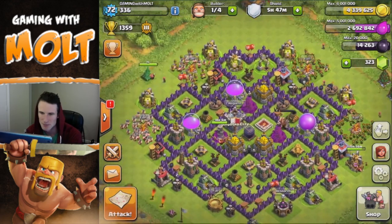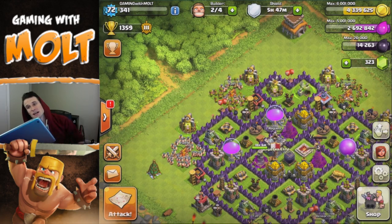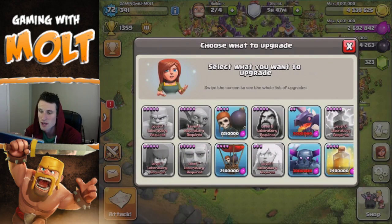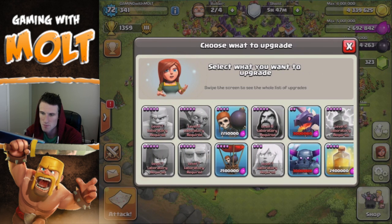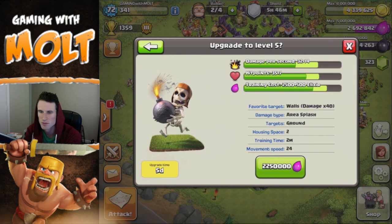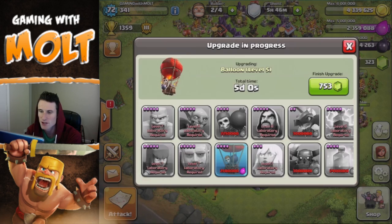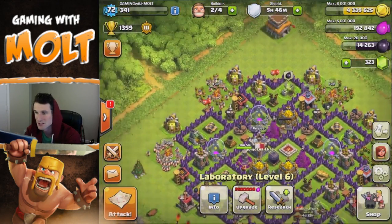We're definitely going to upgrade two gold things and we can also research. Let's start off with researching — I guess balloons. We can either do balloons or wall breakers, but I don't think I've had too much trouble with wall breakers, so let's go ahead and do balloons. That way we can do some balloon raids in the future.